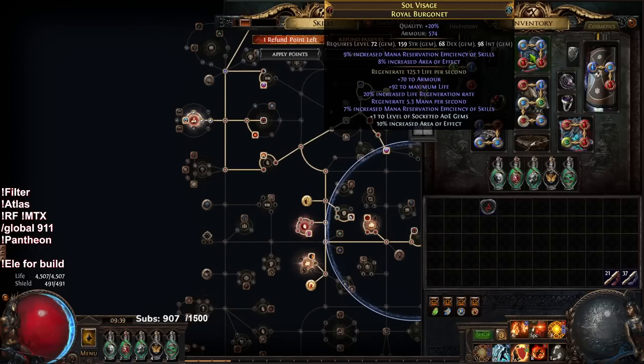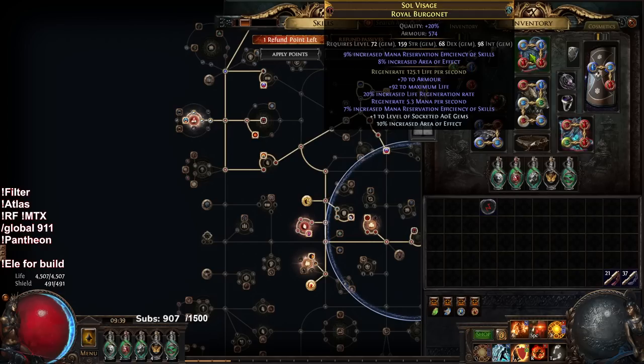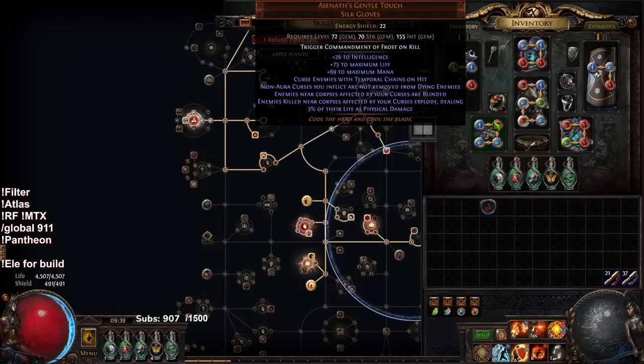The last thing is I recrafted myself a new helmet. I got pretty lucky on this helmet — I dumped like eight divines into it trying to get plus two AOE on an unveil and it just would not unveil. So that's the new helmet. The other thing I've done is pivot over to a Vol Flame Blast setup instead of Fire Trap.